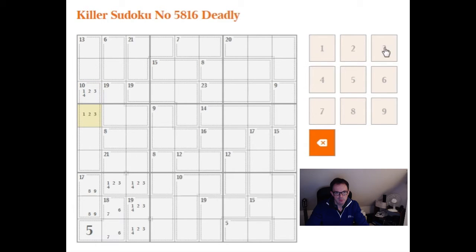Those of you who do Kakuro will immediately know that there's only one way of making 10 in 4 cells, and that's with 1, 2, 3, and 4. So we can actually fill in all the possibilities now in column 1, which might prove to be useful in the logic of course.